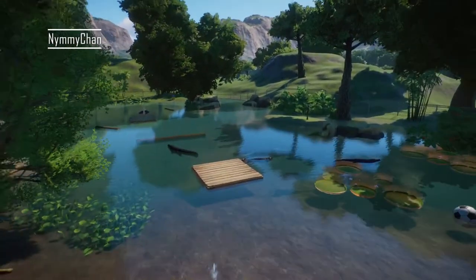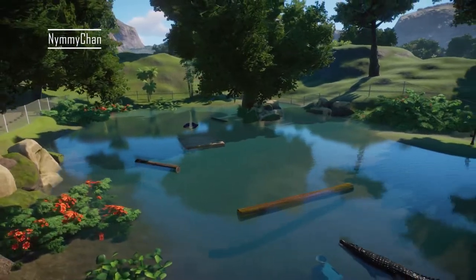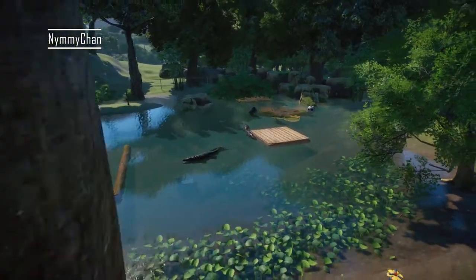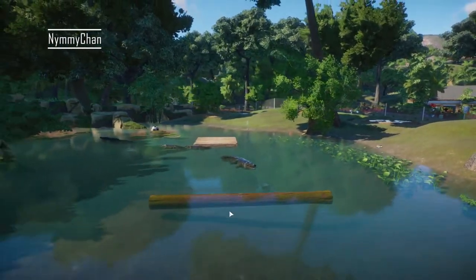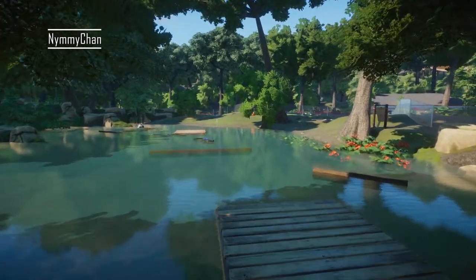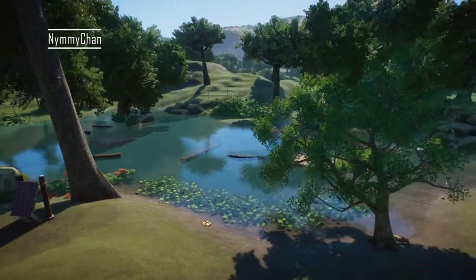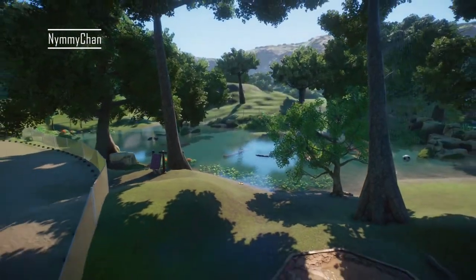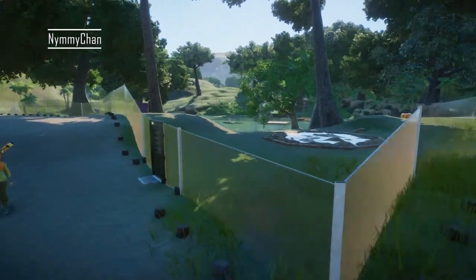Then we started on a crocodile habitat. I haven't quite finished it and I lost the beginning footage, so I might as well show you now. They have a big body of water with some logs in there — at first glance you might think it's a crocodile but it's just a log. I still need to build their shelter and tidy up the place because it's not quite up to my standards, but I do love the glass barriers — that's a really nice touch.